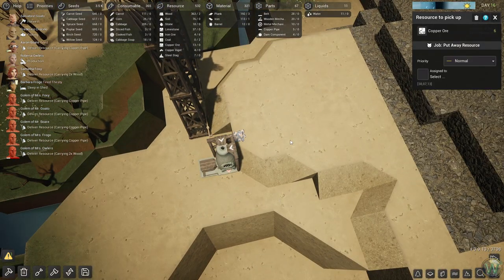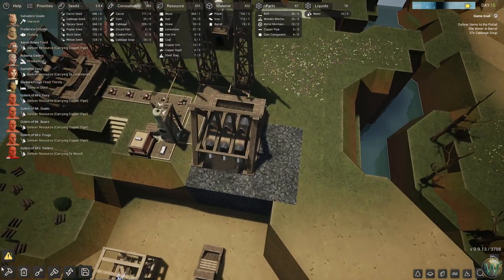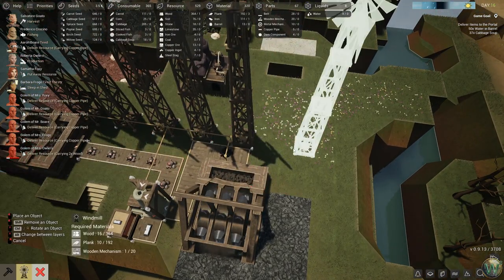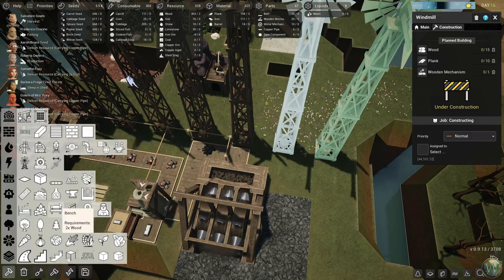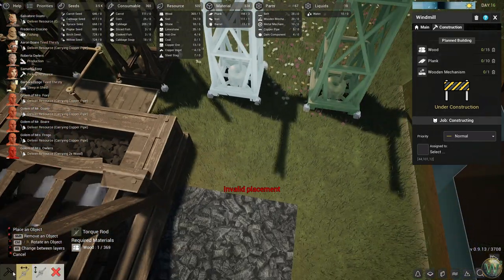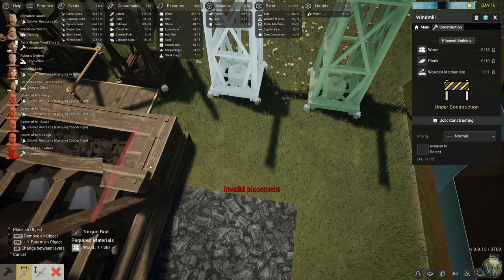Copper. And we need coal. Let's build another one of these things — actually, before we do that let's build a couple more windmills here, and of course the torque rods needed for them. It'd be nice if when you're building windmills you could hit a button to get back quickly. That's not bad — mostly never mind.